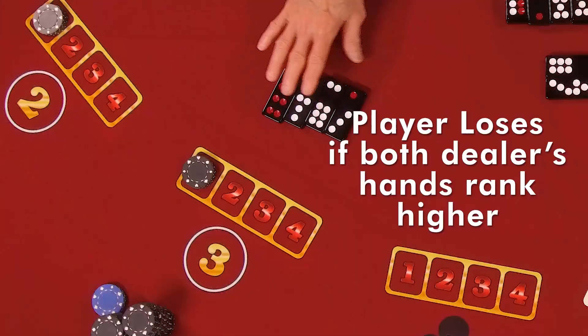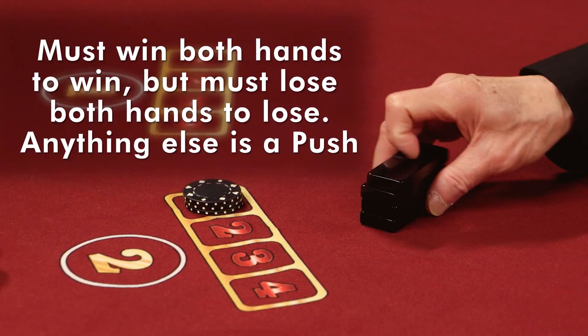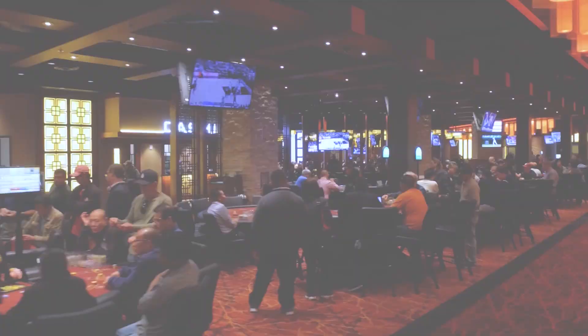To win, both of a player's hands must rank higher than the dealer's hands. If both of the dealer's hands rank higher than the player's hands, the player loses. You must win both hands to win, but you must also lose both hands to lose. Anything else is a tie or a push.